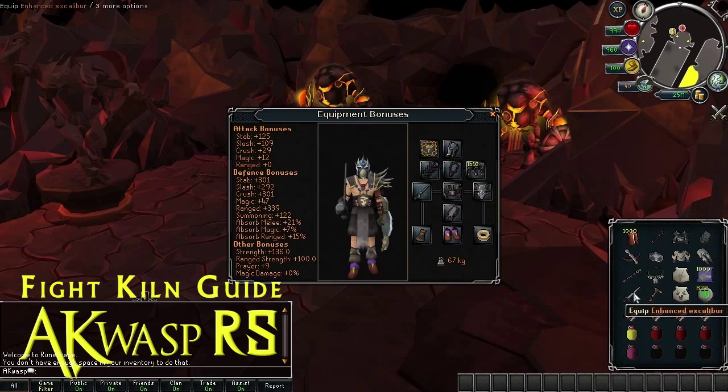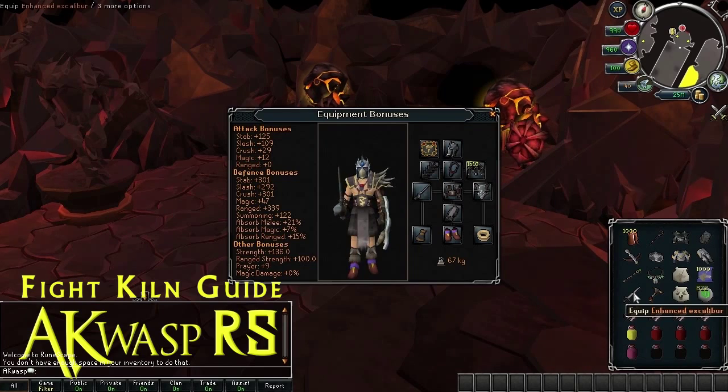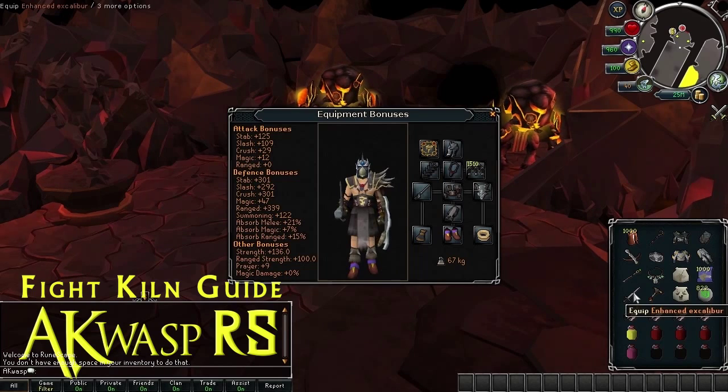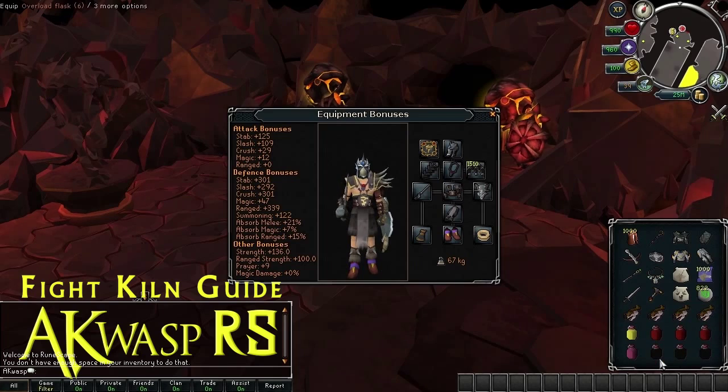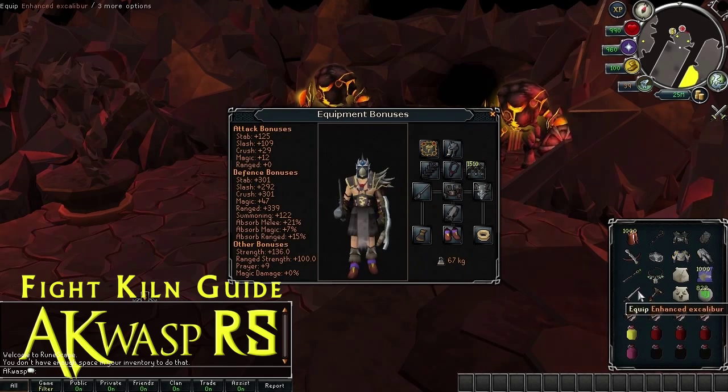Finally, your special weapon: the Enhanced Excalibur from the Elite Seers' Diary is, in my opinion, the hands-down no-brainer option. If you don't have the Enhanced Excalibur, I'd still recommend bringing a normal Excalibur. If you don't have that, I suppose a Saradomin Godsword or Dragon Claws, but they're not really as good as something that heals you like the Enhanced Excalibur will. The Enhanced Excalibur effectively heals 400, and overloads damage you 500, so they more or less kind of counter each other out — it's quite helpful.